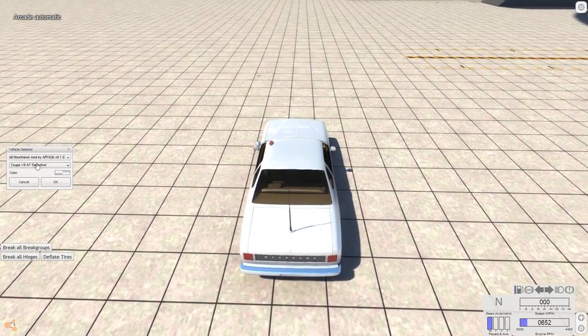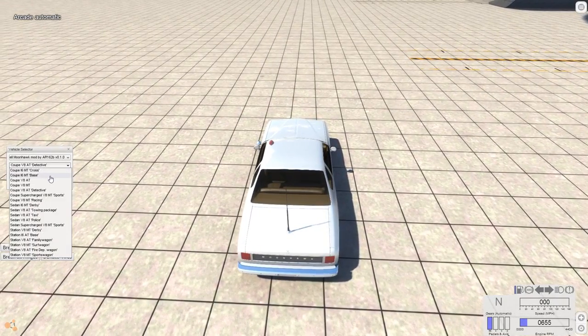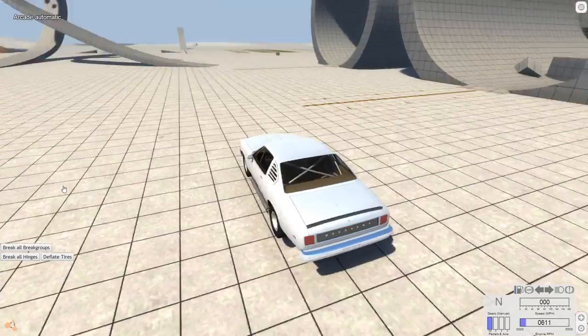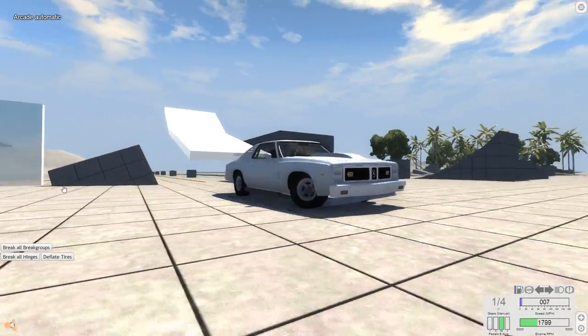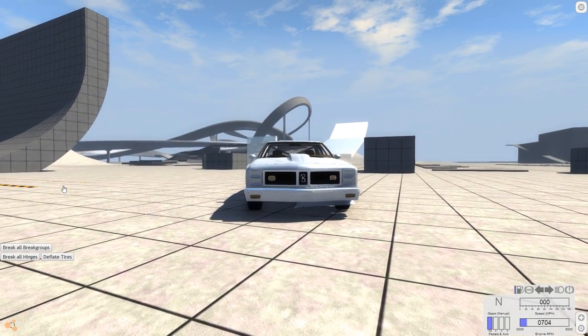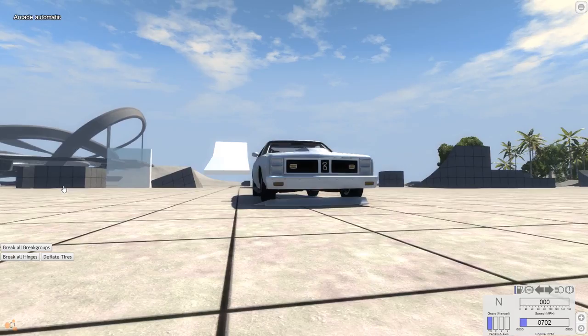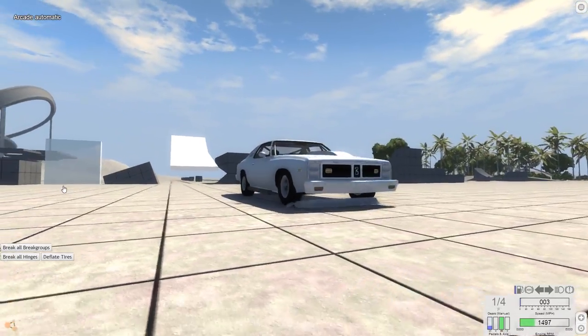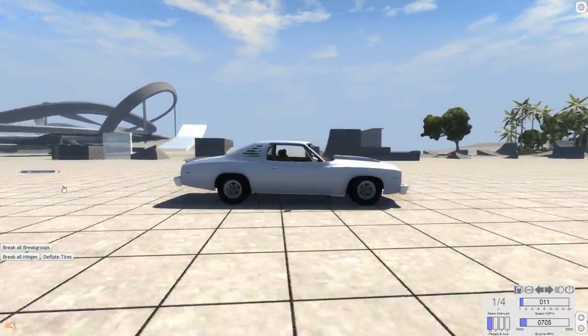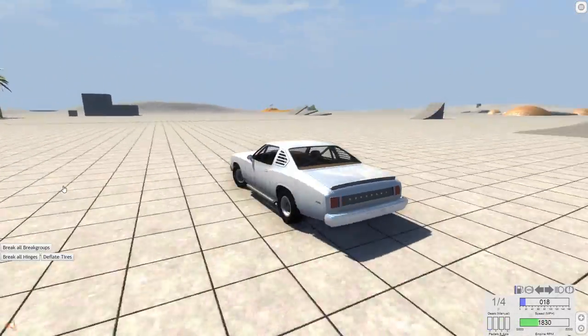We can go ahead and move on to the next one, which is the Coop Supercharged. So this one's kind of crazy — it has a bunch of things on it. One thing you'll notice is sometimes there's a problem with the front when you spawn it. You see it's just like, I'm falling apart. I bet if we spawned it in lower gravity, it would fix that, but let's not worry about that. So you see it adds a ton of things.